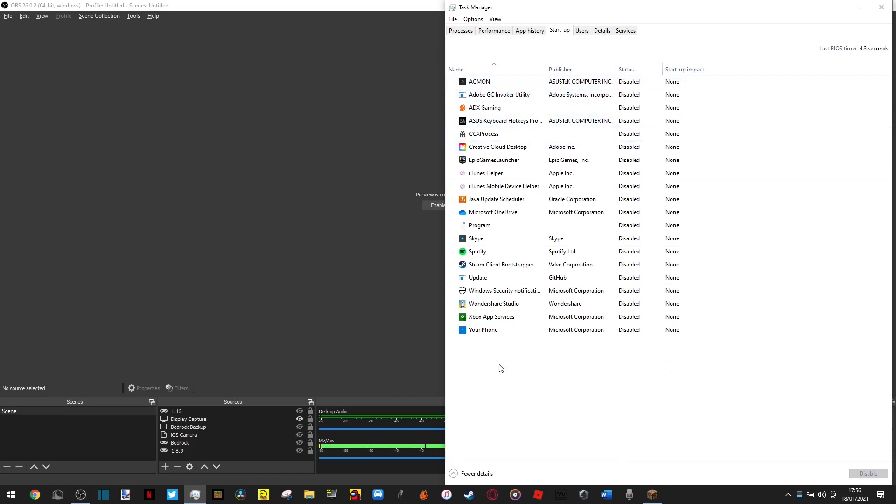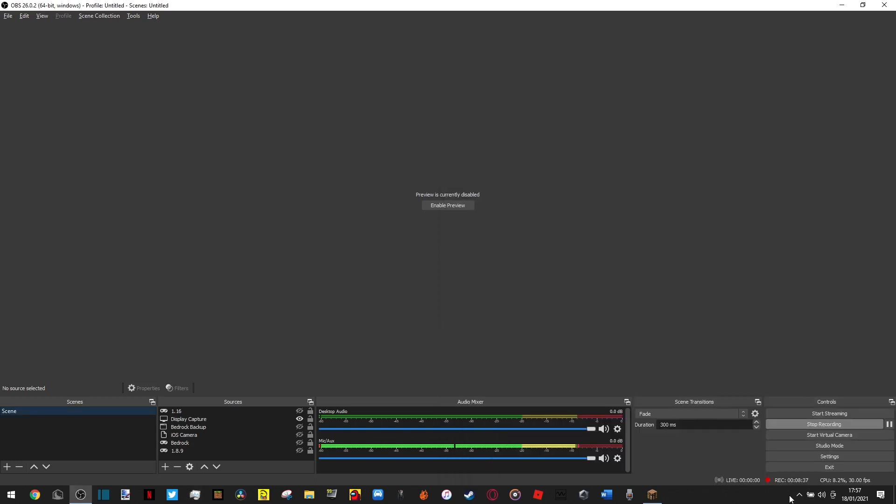In Task Manager, go to Startup and make sure everything is disabled. Startup programs waste resources when your computer starts up and run in the background while you're playing. You don't need Skype, Windows Update, Xbox, or your phone app running while playing Minecraft. Also check the system tray hidden icons and close anything unnecessary — things like Glorious mouse software you don't need while gaming. Don't close antivirus though.